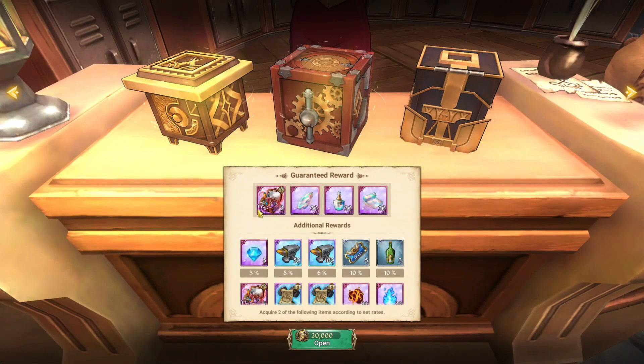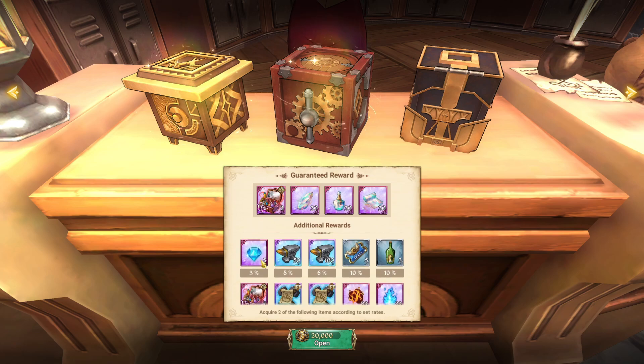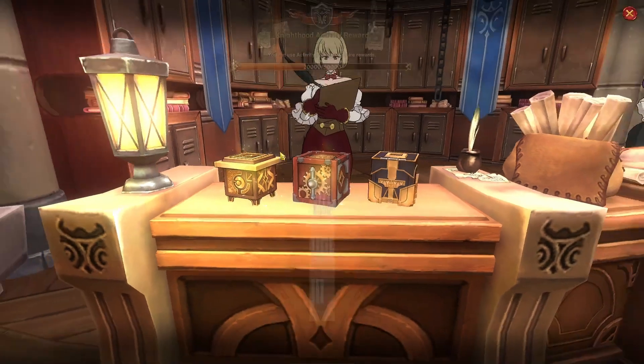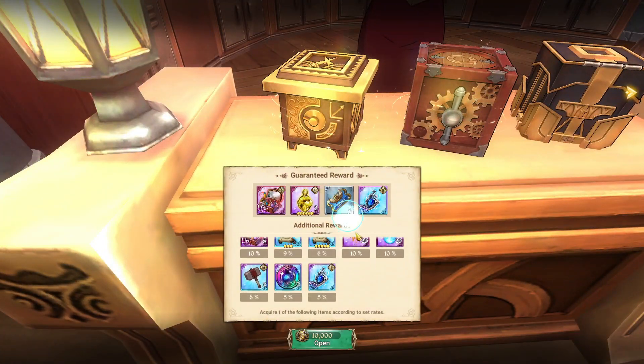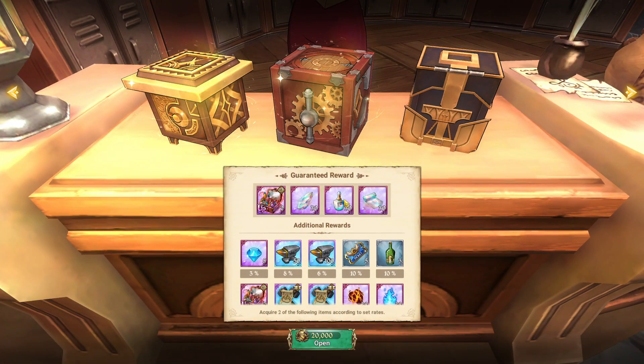For the second box, the guaranteed reward is 30 of the attack cosmetic upgrade, the HP cosmetic upgrade, and the defense cosmetic upgrade, plus you're getting a UR chest. Since you're using 20,000 activity points now, it says acquire two of the following items according to the rate - so you have two chances to get five diamonds, or two chances to get SSR coins or SSR pendants.